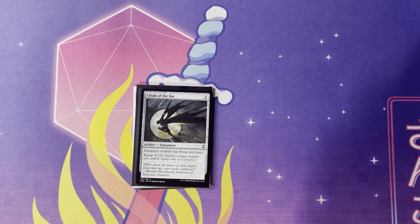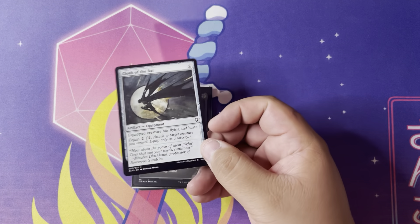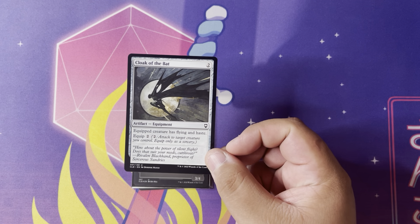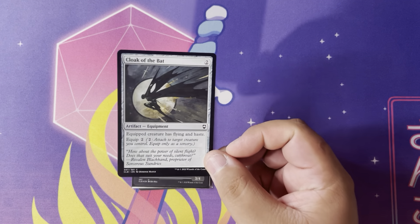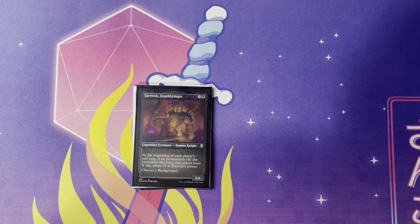Next up, Cloak of the Bat — a two-drop artifact equipment. The equipped creature has flying and haste, and equip two. Giving haste is great, and giving flying is even better. This is also in my commander deck with Rilsa Rael. So it came down first, Rilsa Rael came out — five-drop, equipped this easily. Flying, haste, deathtouch — yeah, not getting through that.